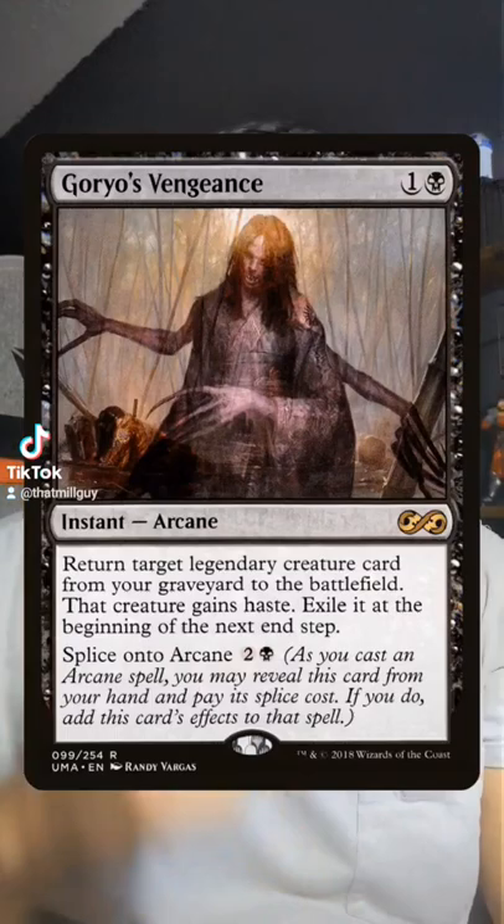Specifically, Lord Xander has an ETB, attack, and death trigger — and Gorio's Vengeance is going to provide the reanimation, so ETB, you get the haste, so you get the attack mill trigger, then when you sacrifice it, you get the death trigger. This has to be some type of super sweet value Grixis reanimator shell.